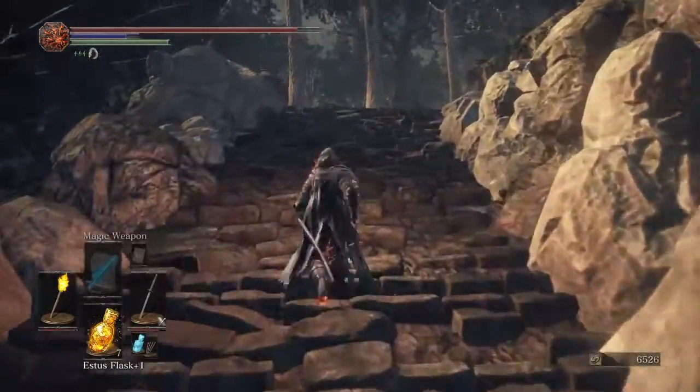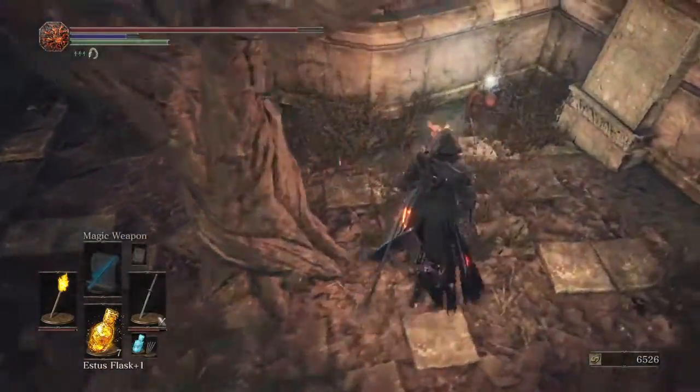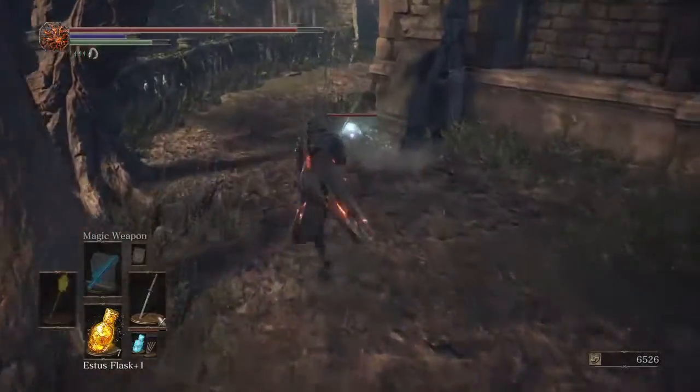Honestly, this combo was given by Herman. I never played the game but when I was just using just a torch, he told me like why aren't you using the torch in one hand and using the sword in the other. And I just sat there like, why am I not doing that?